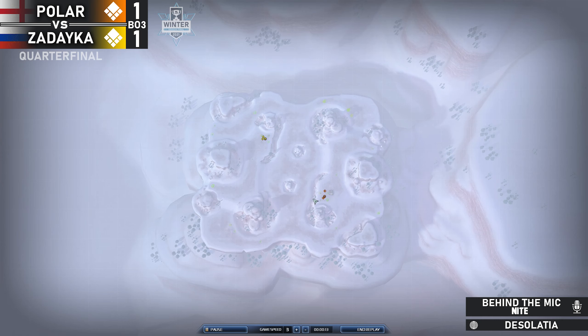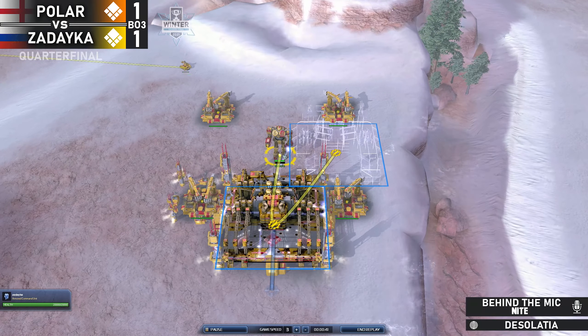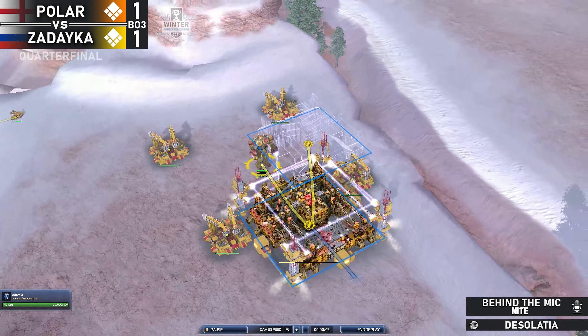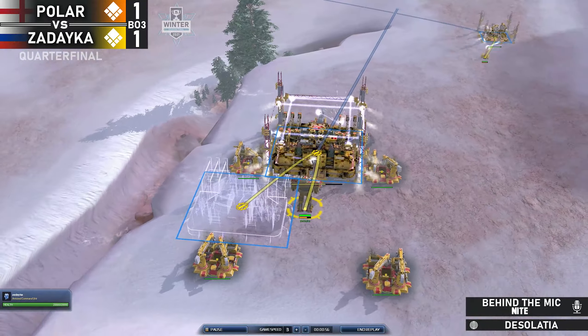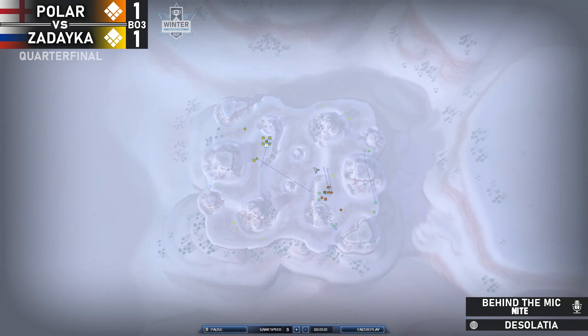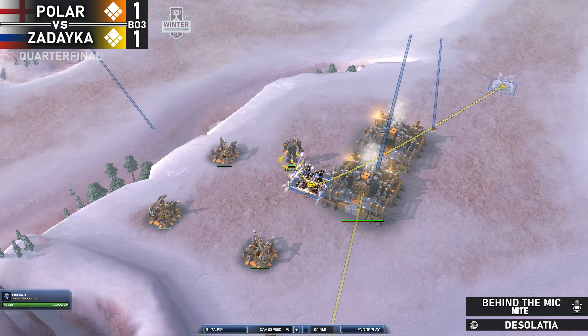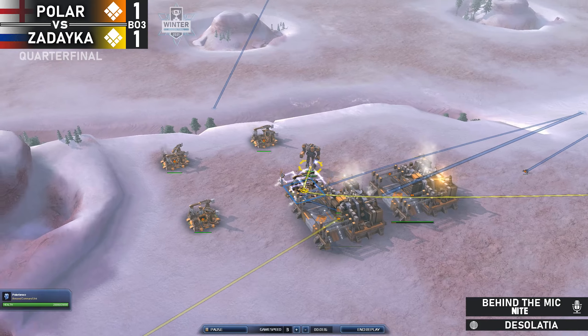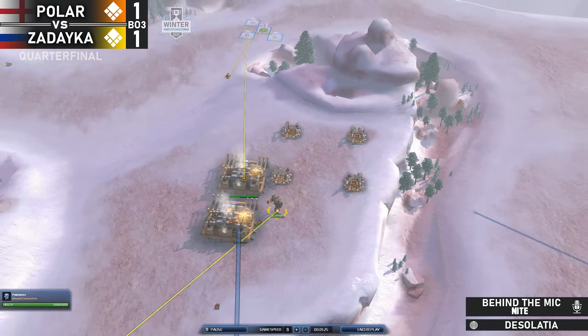Welcome back to game three between Polar Bear and Zadaika and the map is Desolation, so we'll most likely have another very quick game. I already see very similar builds from our two UEF players. Our yellow commander Zadaika is opening up with a double land factory and I would not be surprised if he plops down a third. Same thing with his opponent, the orange UEF commander Polar Bear, who's already plopped down two early land factories and will likely move forward to do the same.